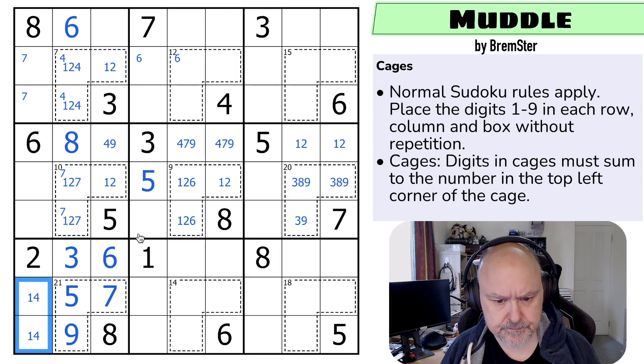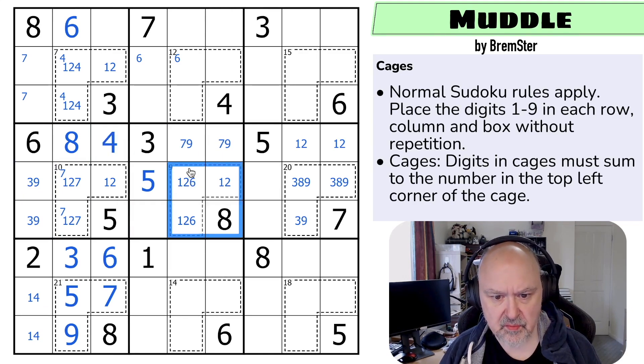There must be a three in one of those two. These are three, four, nine — because one and two are locked elsewhere. There's no four in them, so that's the four placed now. One, two, three — this must be the four, five, six, seven, eight, nine. This is a four.